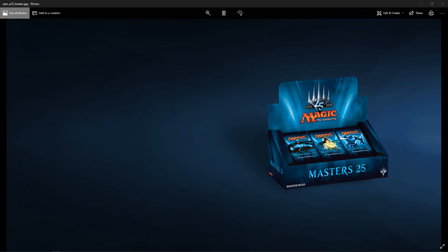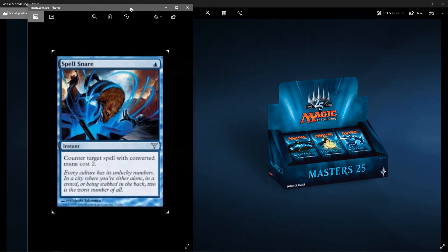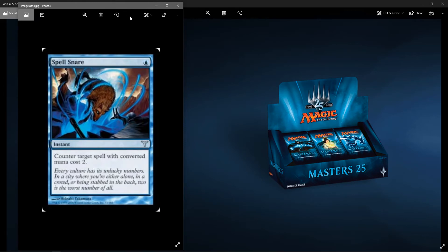Let's go on to uncommons. We'll start with Spell Snare. Spell Snare was printed in Dissension and, I believe, one of the Modern Masters sets. It's a good counterspell. It's a little limited in what it can counter, but it costs only 1. It's a good turn 2 counter because it only counters spells with a converted mana cost of 2. So it's not broken, but I think it deserves the reprint.